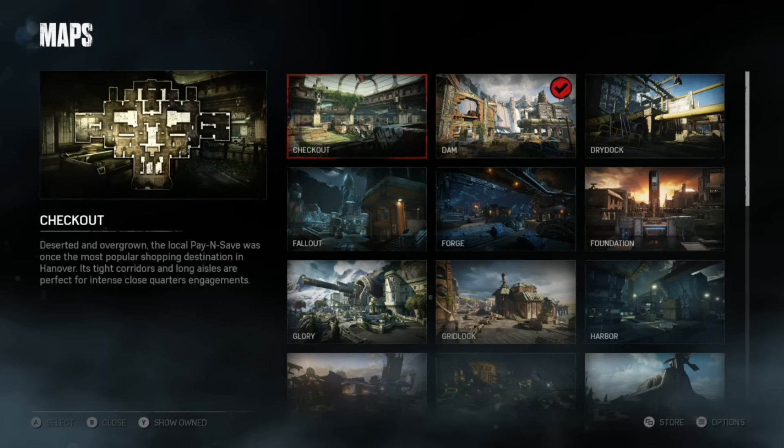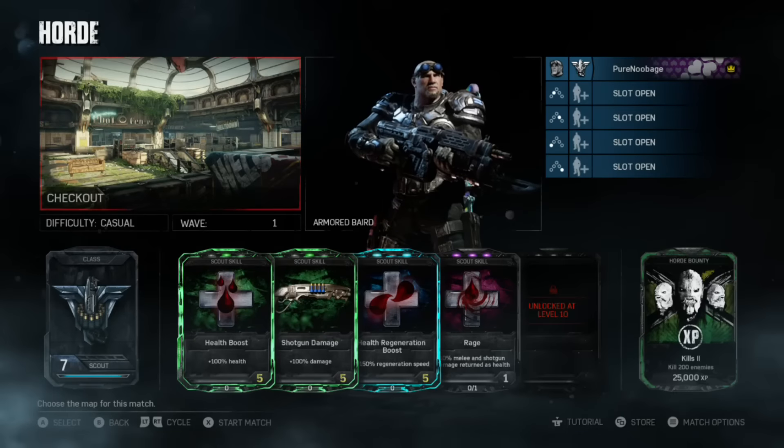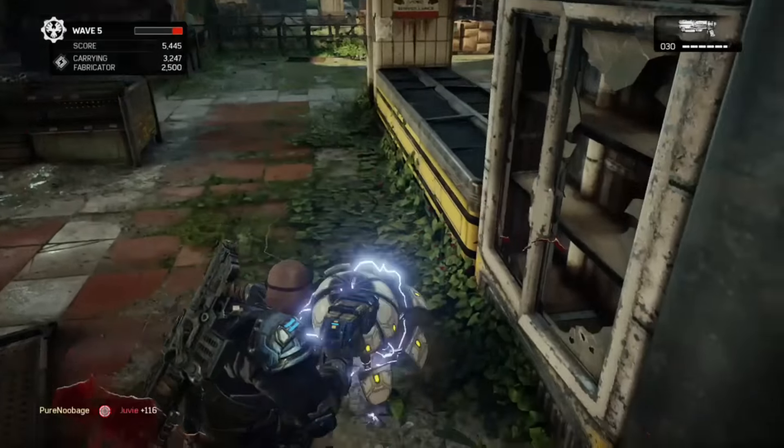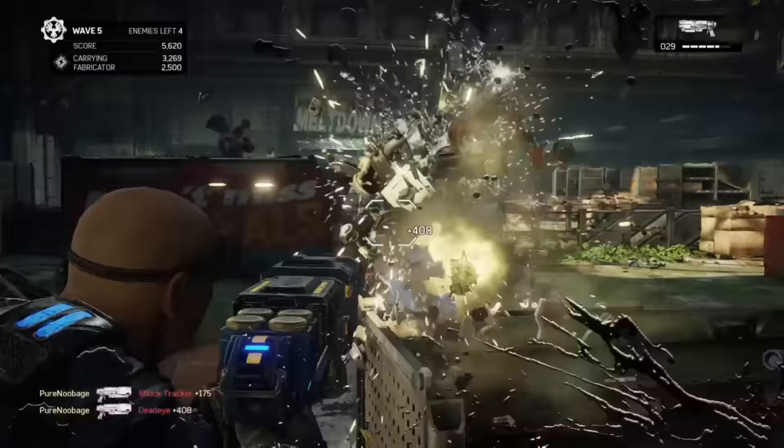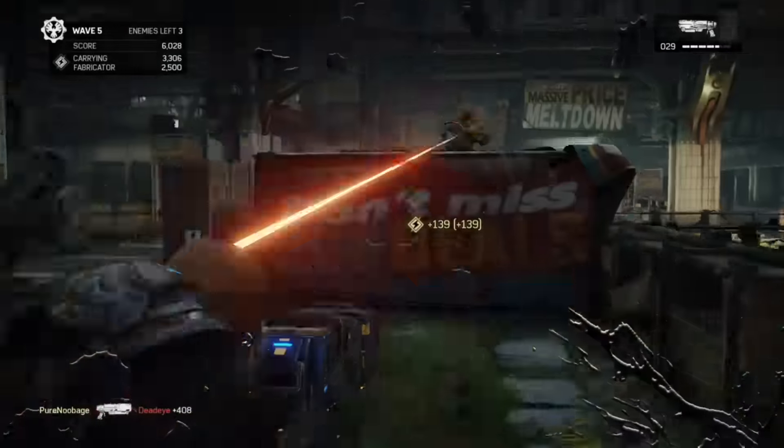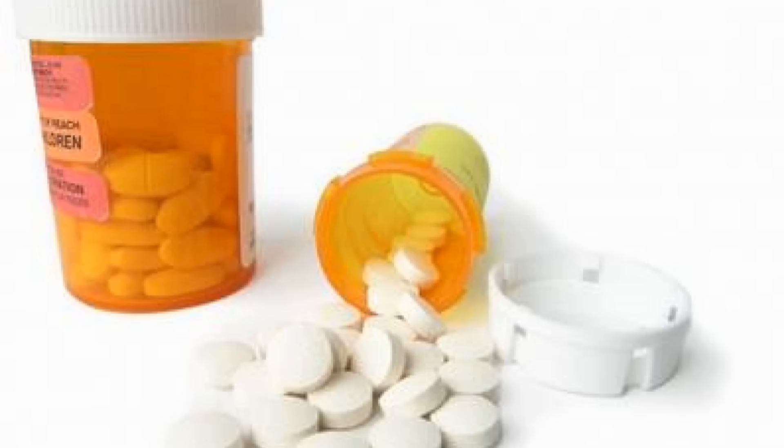The map is less important when playing as a Scout, but I'm partial to Checkout since it's the smallest and usually the quickest. Or maybe it's because I need to get a prescription filled for my kidney medication today.